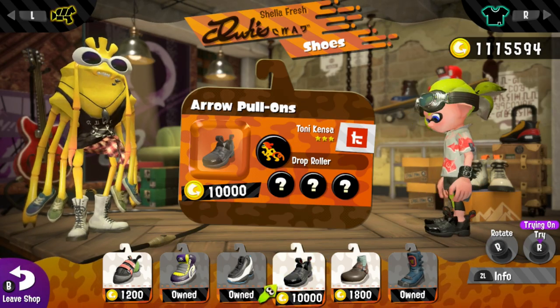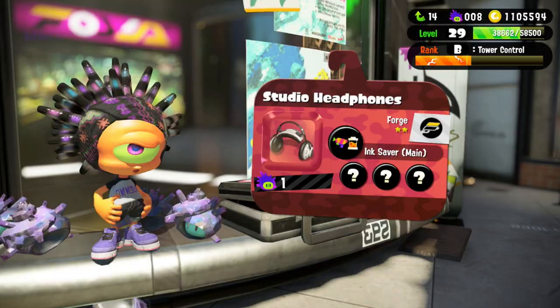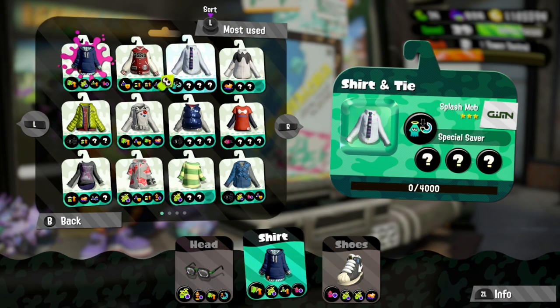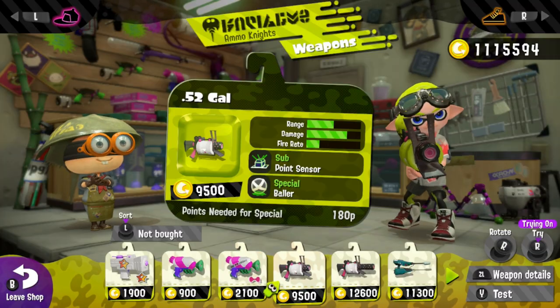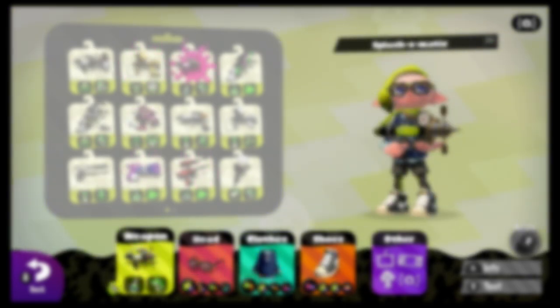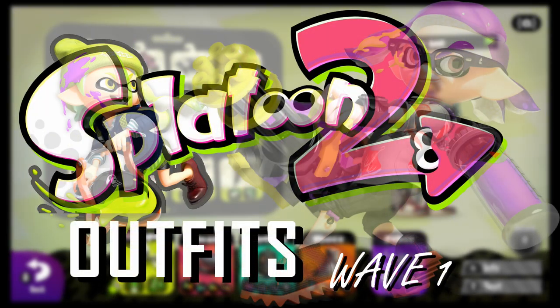Nintendo has given us so many clothing combinations it's practically incomparable. I'm just going to brush through all the different clothing combinations I've come up with by buying all the shirts, shoes, and headgear through all the miscellaneous shops. Splat guns and weapons will also be part of the clothing combinations. Feel free to use any of these combinations in Splatoon 2 — I'm not going to put a copyright on them. When I start uploading future Splatoon videos, I'll be using these combinations as much as possible. So without further ado, let me introduce the fresh styles Splatoon has offered us.